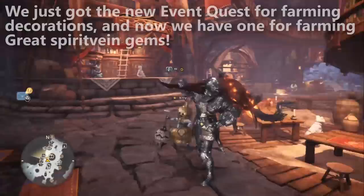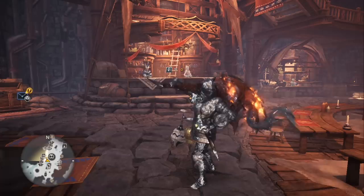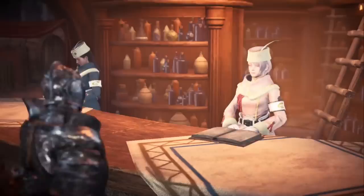For those of you who are really unfamiliar with the material, the Great Spirit Vein Gem is used in augmentations. Honestly, I had a lot of armor and weapons that I hadn't augmented all the way because I hate obtaining the Great Spirit Vein Gems — it just takes too long. You would have to go to the Guiding Lands and fight Elder Dragons and hope they would drop it, and it would just rarely drop. Hours could go by and you might get one.